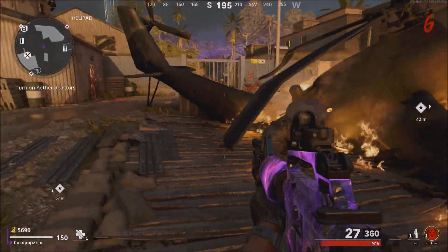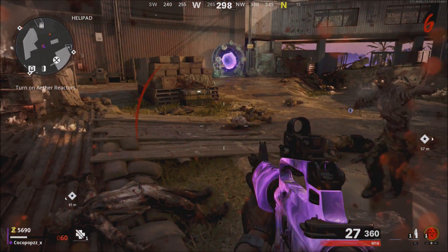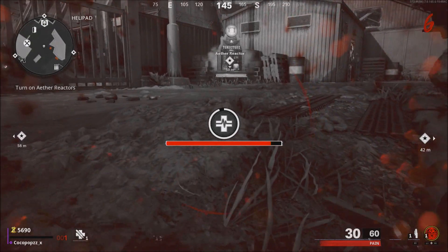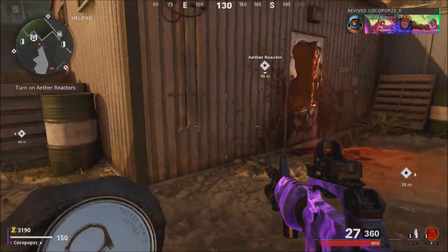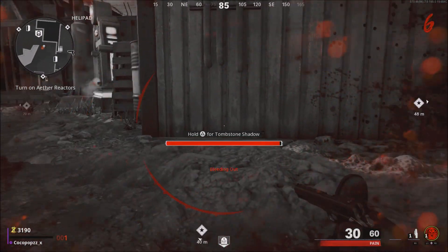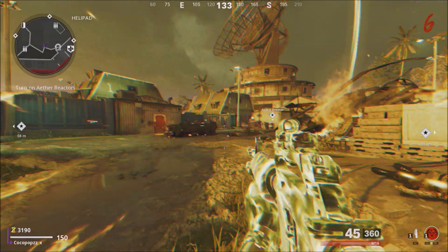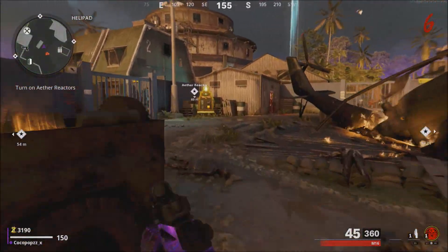Now what I'm going to be doing here is showing you me going down without having any self-revives on my actual player. I'm going to go over, buy the perk, and show you it works just the same. This is a good way to get yourself a self-revive for very, very cheap — instead of having to spend 250 salvage on it. Just simply get yourself a Tombstone. If you do end up going down, make your way to one of the solid walls, hit your shadow mode when you're up against it, and it will bypass the shadow form altogether and simply spawn you back in.